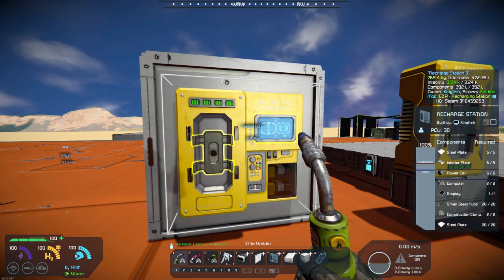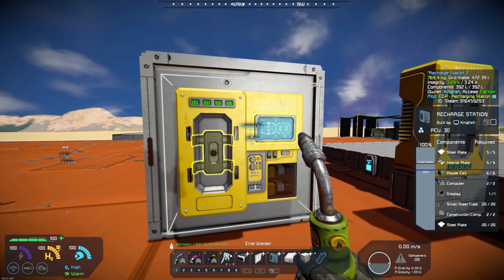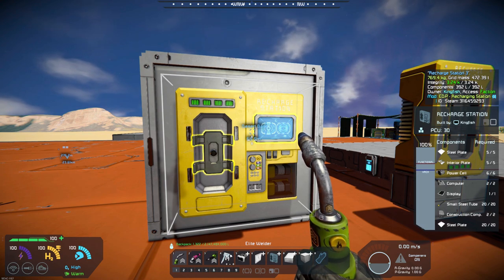EDP Recharging Station by Elachi Dance Party — check it out. I think it's pretty cool, and it will just make it a lot easier when you're doing your builds.